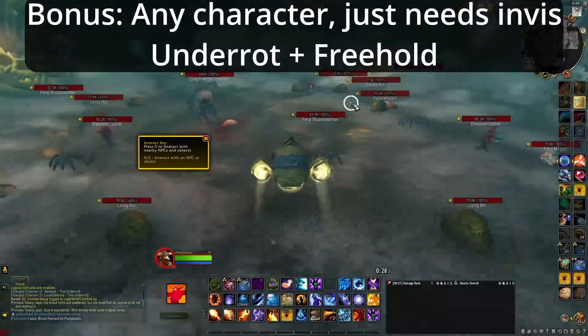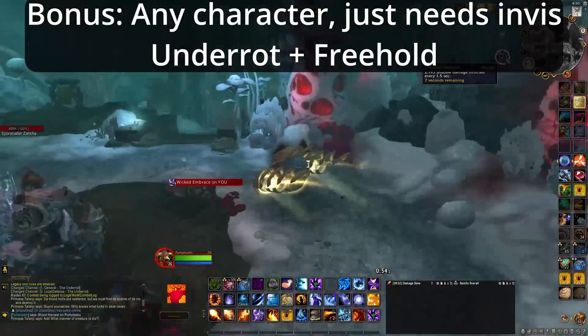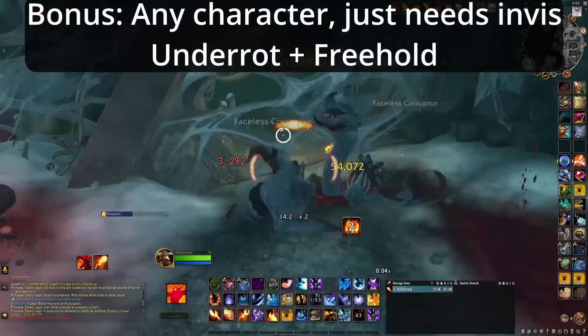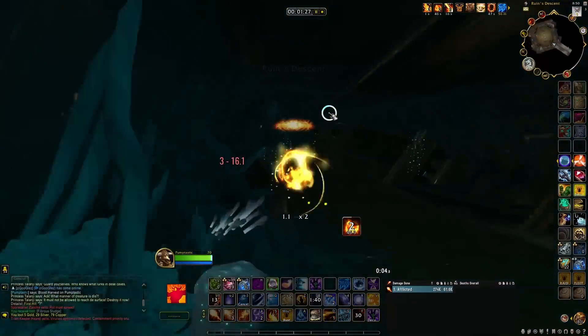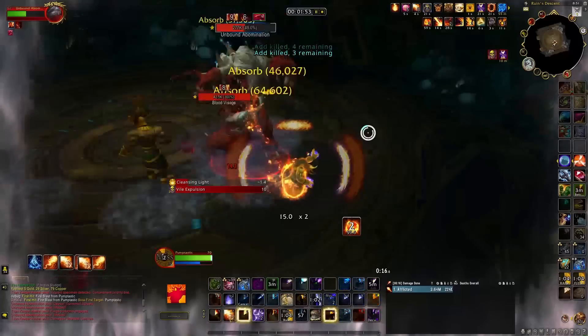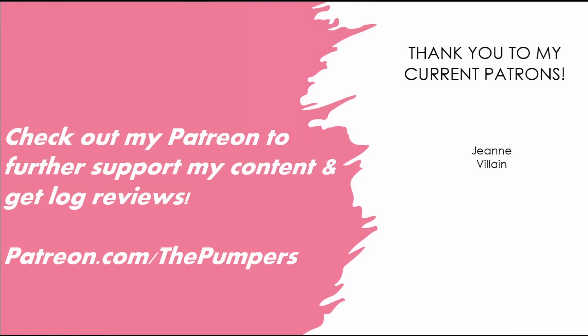As an added bonus, I wanted to include Underrot and Freehold. If you just have a character that can invis or Shadow Meld and get rid of threats somehow, it is a very good skip to just walk to the end of the boss and then invis just before you kill the boss and then just kill the boss and get the chance of your mount. I literally had Underrot done in two minutes. That'll do it for this video — if you guys know of any other raid skips, feel free to leave a comment down below. I would love to hear about it. Thank you to my Patreon supporters and I'll see you guys in the next video.